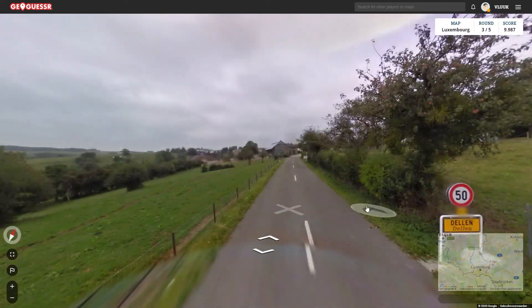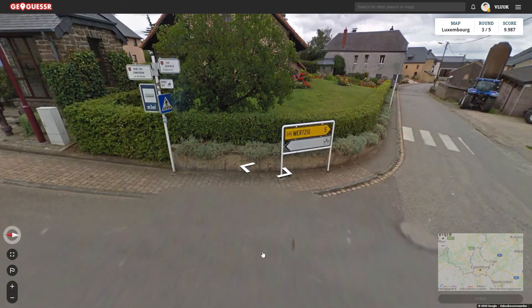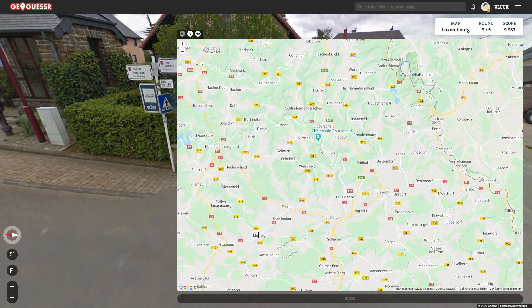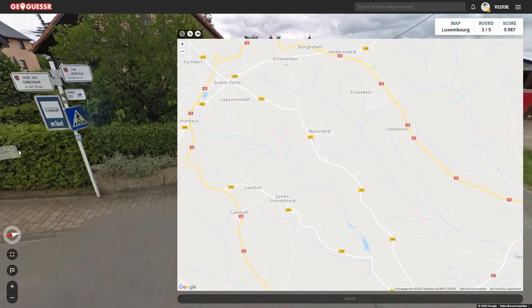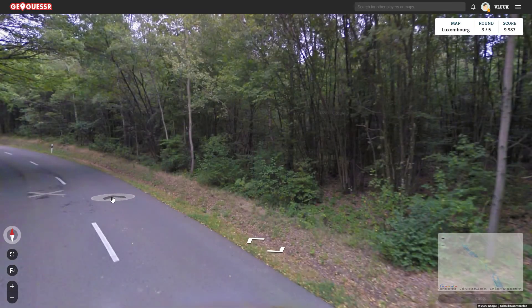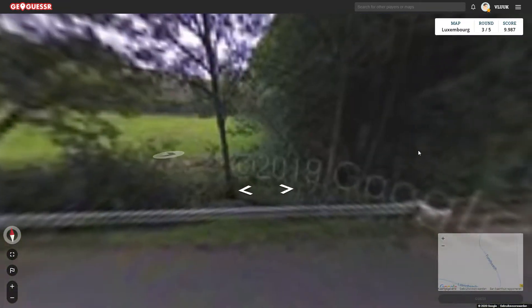We're near Delon, Grevels, road 3/4/5, Eschdorf, and Murcik. Let's zoom in on Luxembourg and find road 3/4/5 — it's over here. Murcik is over here, that's good. Delon is over here. So I am between Murcik and Delon. There's a huge turn which I think is over here, and there's a river down here — I think that's over here.